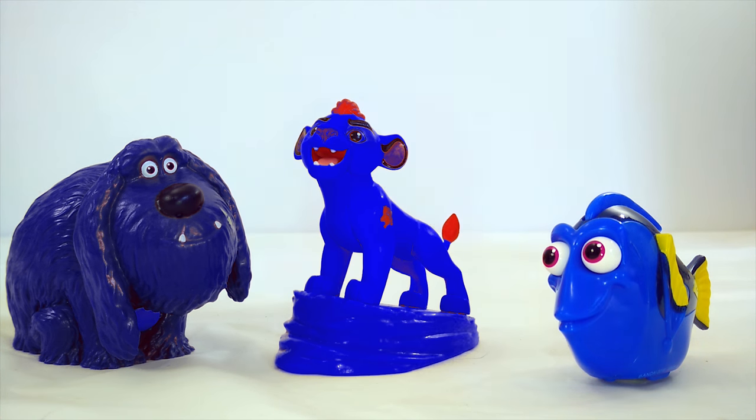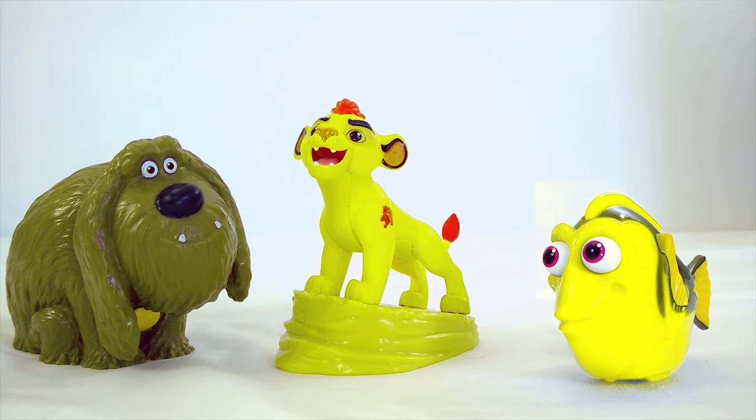Let's try turning them all yellow. Now they're all Kion's color. Dory is yellow, Kion is yellow, and Duke is yellow. There's no end to what our imagination can dream up. Let's try turning Duke gray.